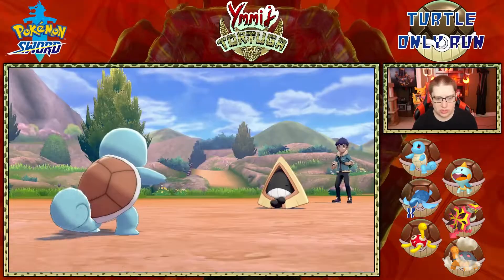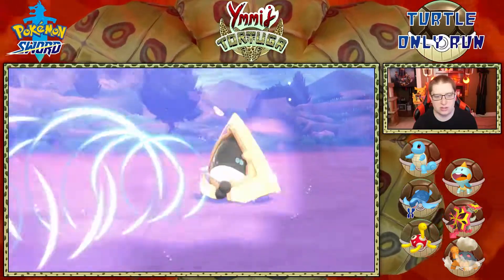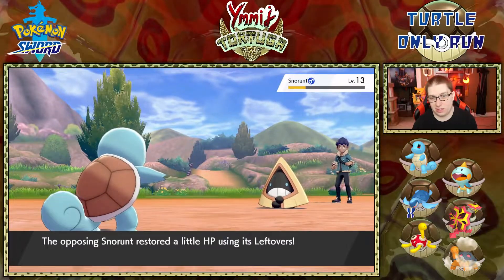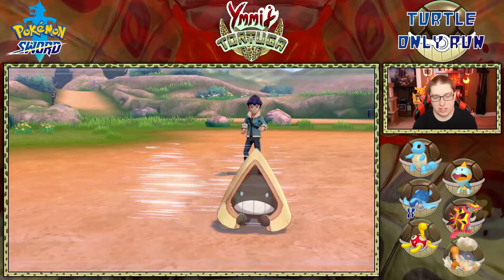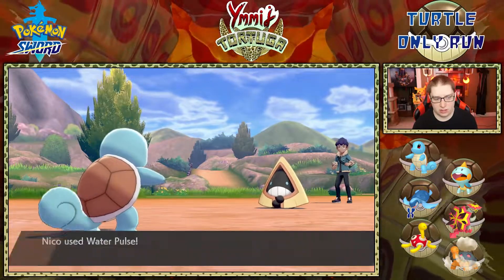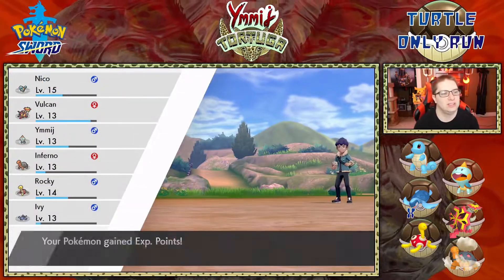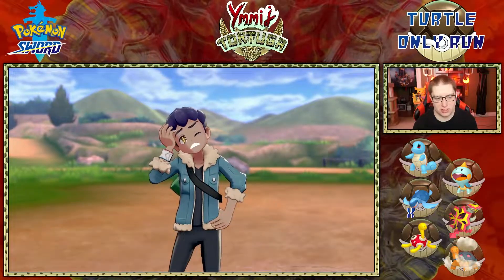I just need to hit these Water Pulses. The more it uses Double Team the less I can hit it — I need something like Swift or a crit. I need this to hit and crit. Come on Niko! Yeah, let's go — screw your Double Teams, Hop! Niko lands it!